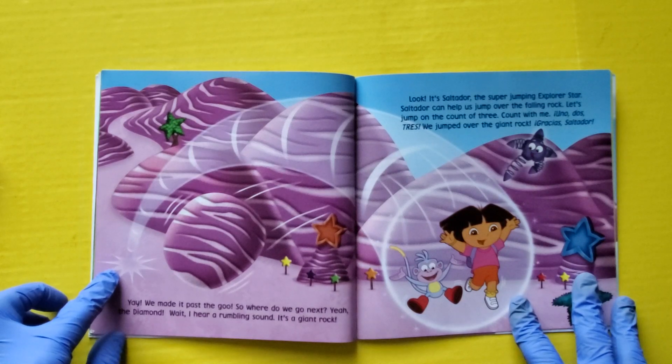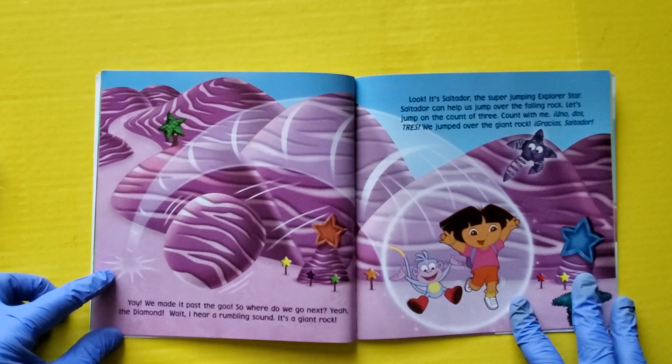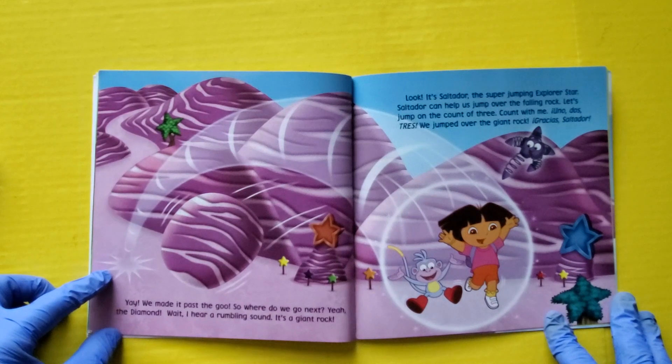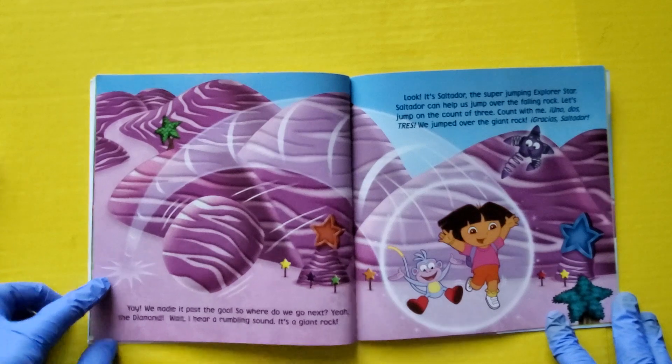So where do we go next? Yeah, the diamond. Wait, I hear a rumbling sound. It's a giant rock. Look, it's Saltador, the super jumping Explorer Star. Saltador can help us jump over the falling rock. Let's jump on the count of three. Count with me. Uno, dos, tres, and we jumped over the giant rock. Gracias, Saltador.